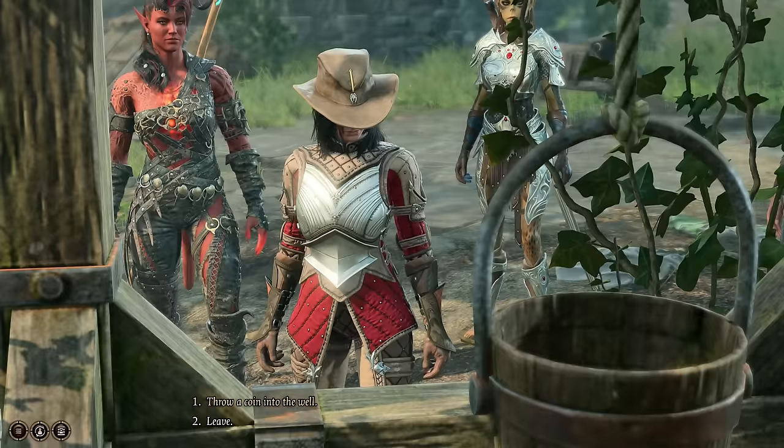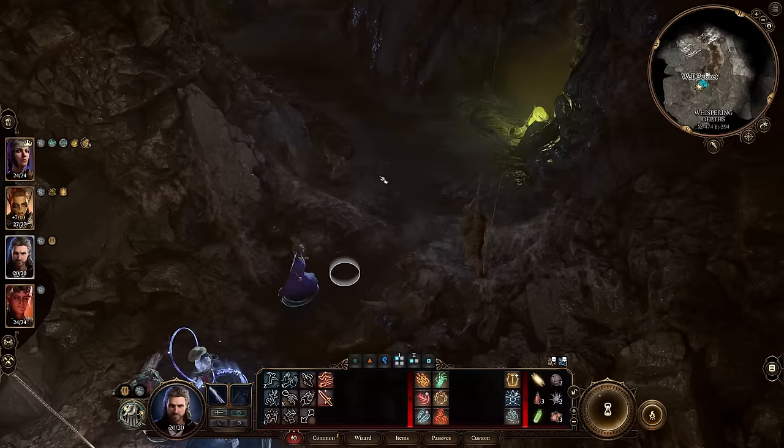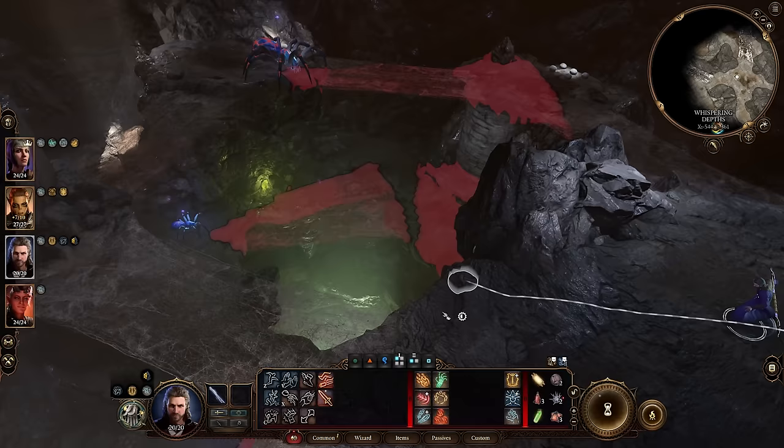And while you're here, you can hop into the Underdark right now if you want. Just climb down the well, grab these boots for later, use turn-based mode to sneak past the Ettercap, cast Feather Fall, and take a leap.